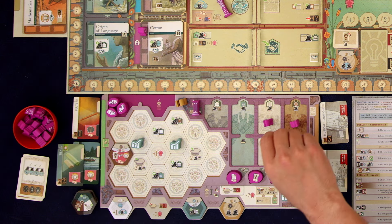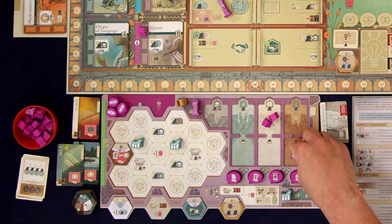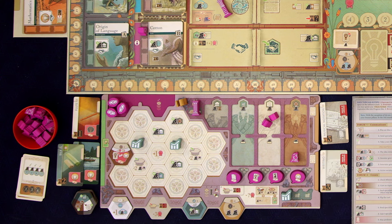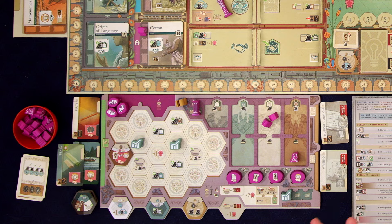The cost of building these is one matching specialist — in this case a thinker — and all you have to do is exhaust them; they go into the exhausted area. Additionally, you have to exhaust a specialist for every tile that is adjacent — in this case there's no tiles adjacent, so that's fine. You'd also get a discount based on each invention of the same type: we have two economic inventions and one cultural invention, so no technology inventions. Our cost is just to exhaust one thinker. I'd love to build more, but I've met my threshold, so that's my turn.